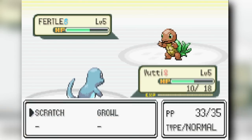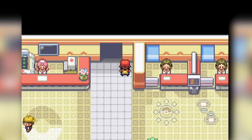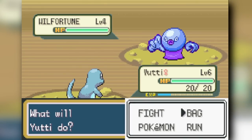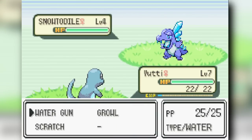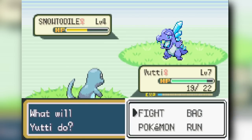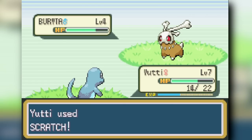We have some options to start: a grass turtle, a water Charmander, and a fire Bulbasaur. I'm going with the water Charmander — that's going to be cool. Even in Pokemon City there are some wild-looking Pokemon. We head into Route 1 and find a snow Totodile, an ice-type Totodile, which we add to our team. That's a starter-type Pokemon, so it counts.